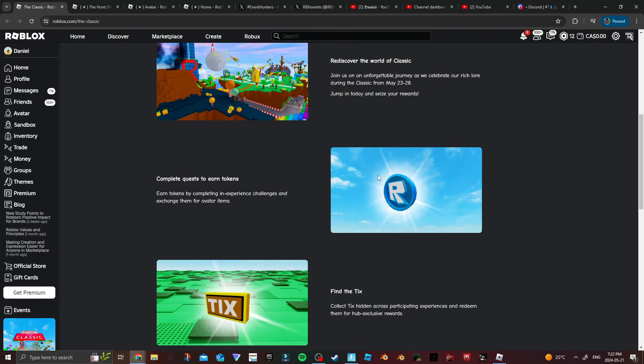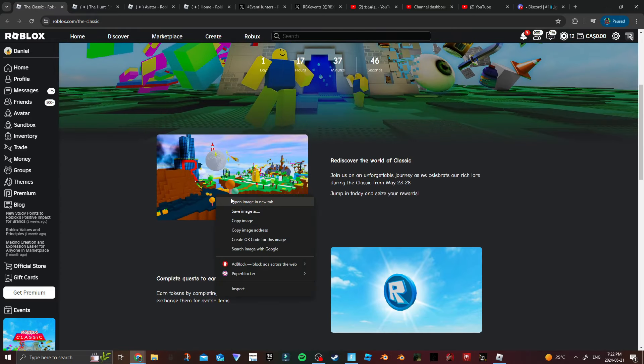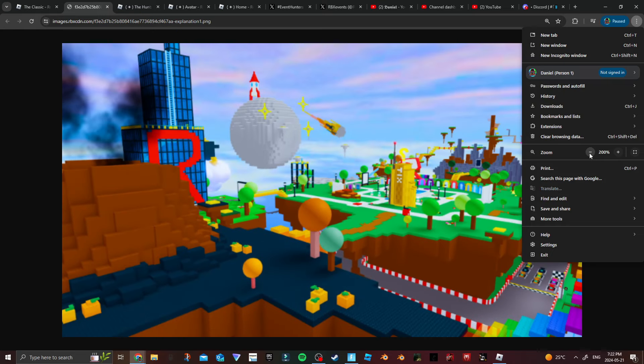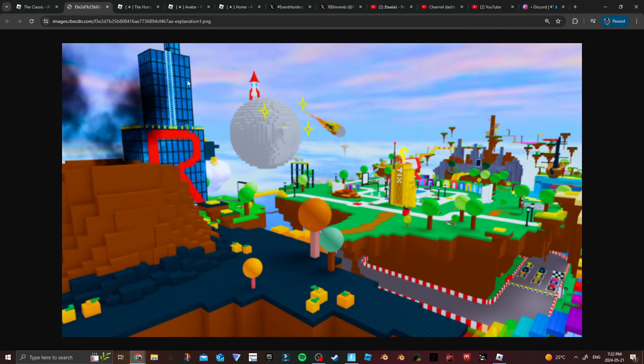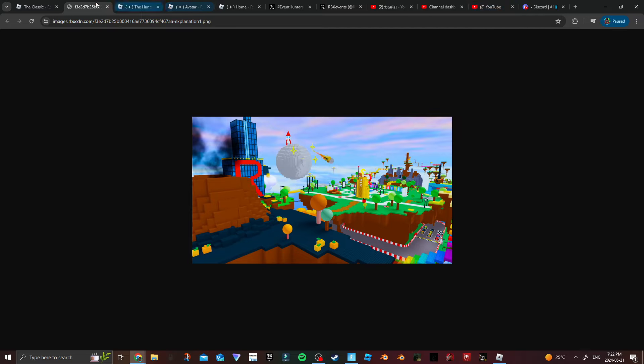There's a whole menu — if you click it, it shows a timer, how you can earn tokens, find the Tix, and then Classic takes over the hub. If you open the image you can see pumpkins, the tower — like the Roblox headquarters tower — a Tix statue, the OG egg hunt portals, a racetrack, an obby in the background, a pirate ship, and portals for games. Someone suggested there might be an egg hunt mini-event, which would be pretty cool.